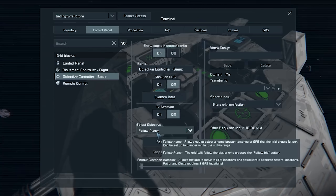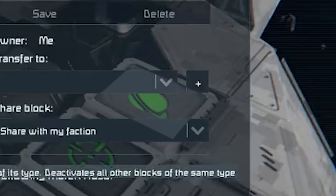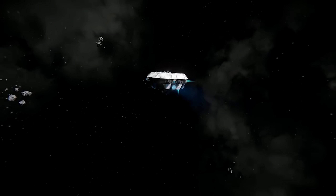A little bit further on in this clip you'll see that they select follow player, click follow me, and then toggle the AI on. When they toggle the AI on, the globe — which is the Objective Controller Basic — turns blue. So I'm presuming that when they're blue they're toggled on as active, and when they're green they just have power.